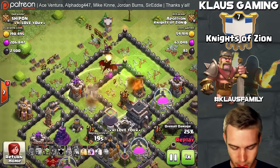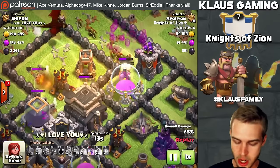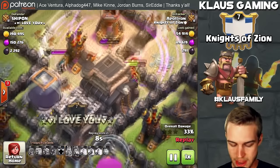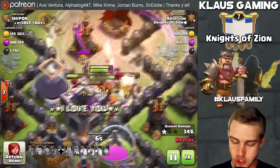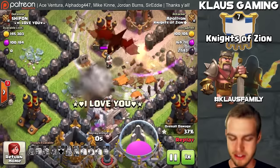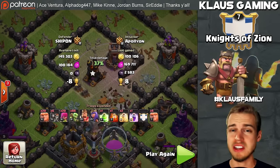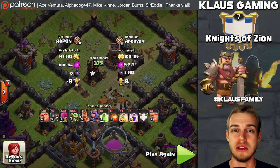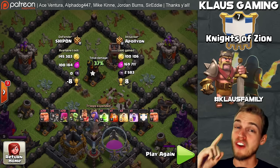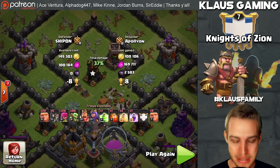I've deployed — see, we've got a group that was distracted on that Collector, but we've got a big group of Goblins coming in. They're working on this Elixir Storage. I've healed them, I've raged them, and look at this — they're going to melt straight through that wall. Raged. A huge group of Goblins rage and get through that Town Hall. They take out the Town Hall, the Clan Castle, and the Dark Elixir before they bite the dust. At the end of the day, we got 37% — so again, it's not going to guarantee you a 2-star. However, we got 100% of the Dark Elixir in the face of a Dragon, a Wizard, and a missed Archer Queen ability.